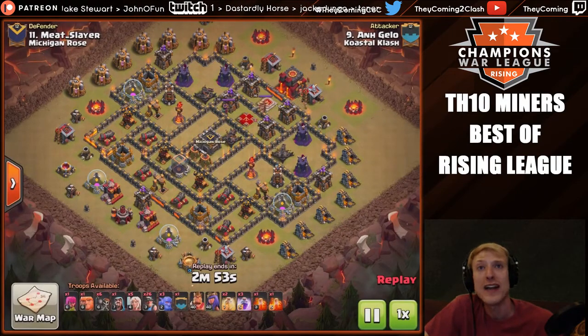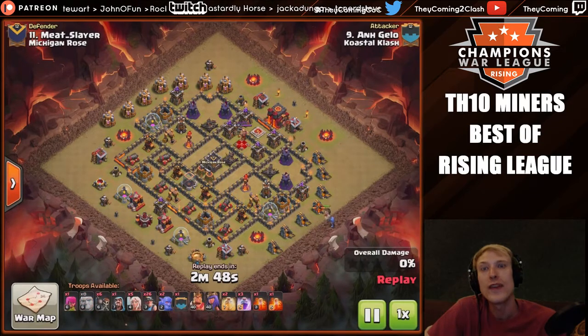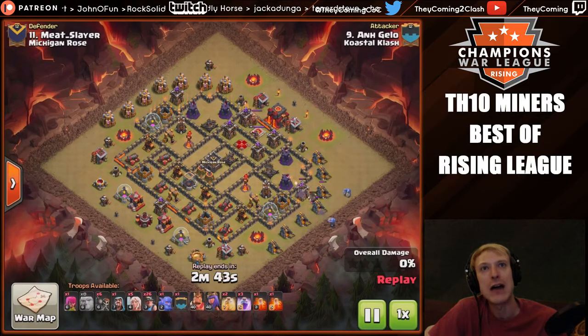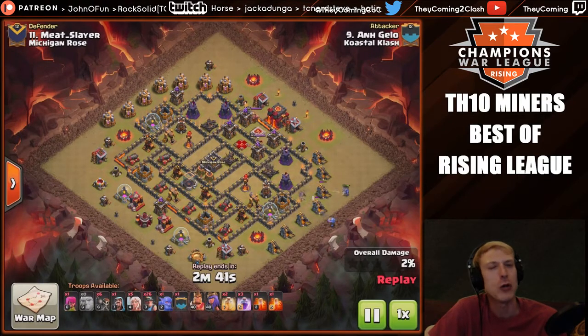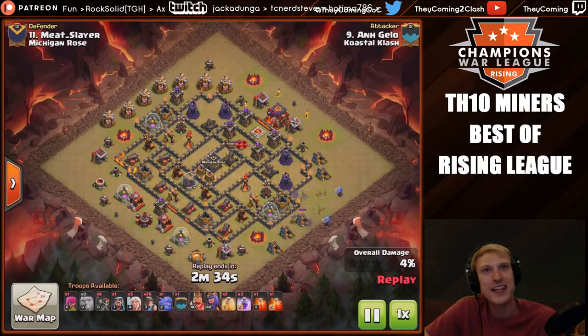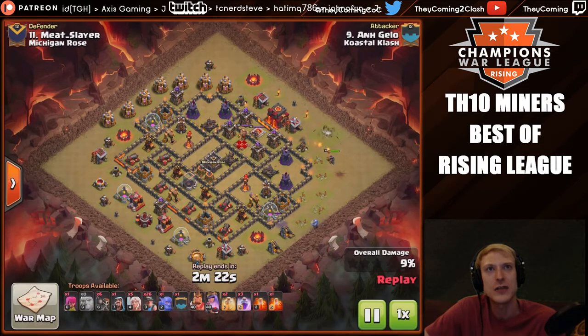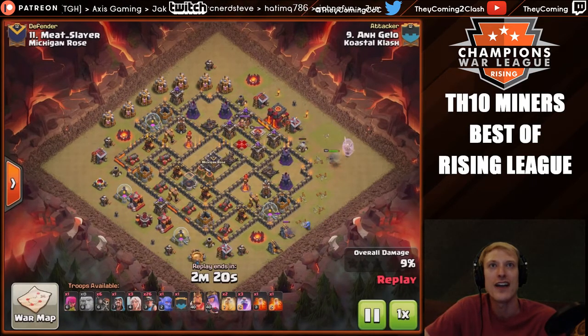Now for the final miner raid of this video — it's going to be Angelo of Coastal Clash. With this one, once again he has a queen walk component. He's going to drop a giant to get in front, then bounce bowler balls off of two different gold mines to take out that archer tower — a really interesting touch getting two different angles. He's established his funnel for his queen and is going to wait as long as possible before putting the healers out.